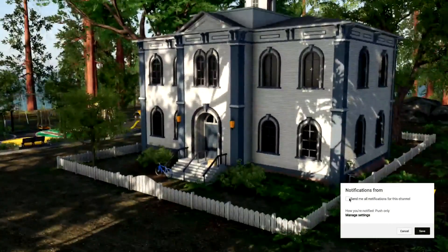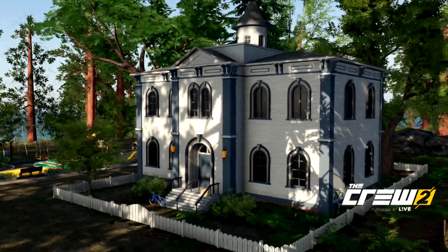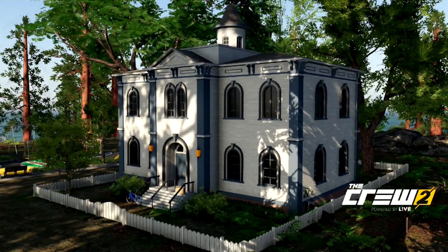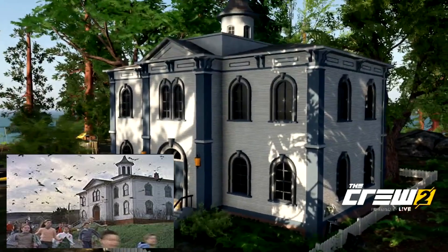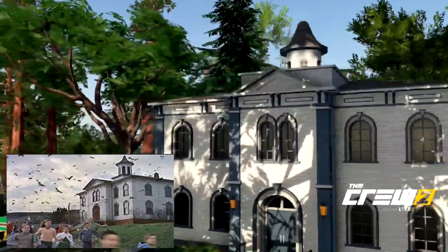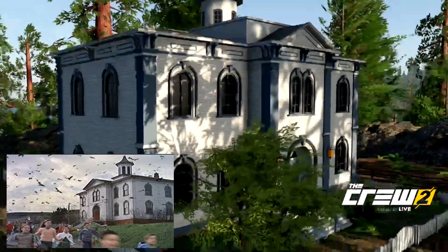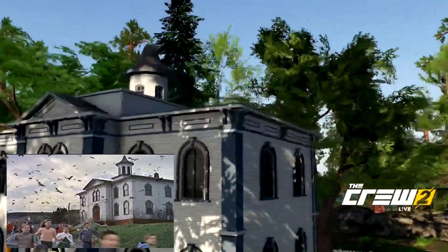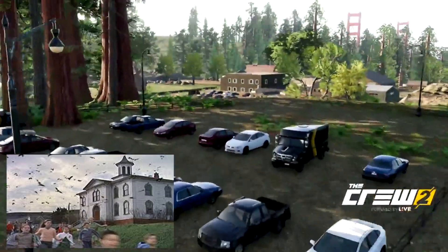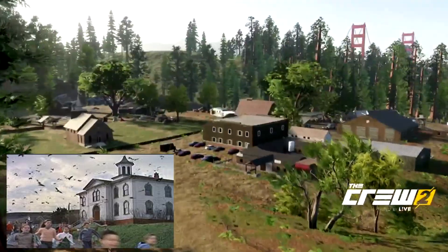If you're not already familiar with it, this is the schoolhouse from The Birds. It's a 1963 American horror thriller film directed by Alfred Hitchcock. Basically, two people fall in love and they get attacked by birds. The house itself is actually located in Bodega Bay in real life. In the Crew 2, instead of placing it off the main highway like in Crew 1, they went ahead and tucked it up in a little nest here.